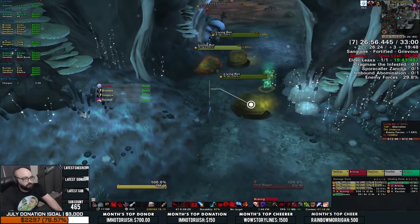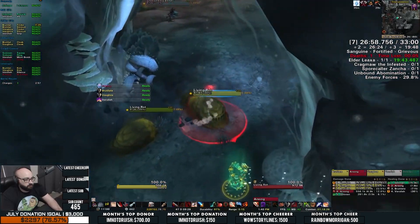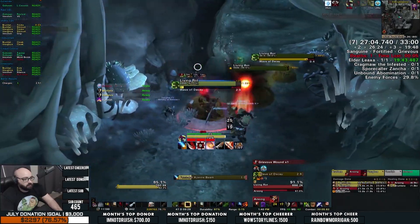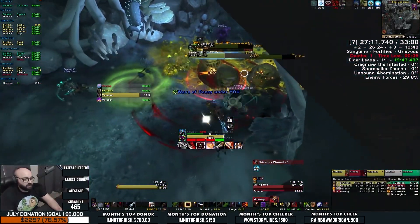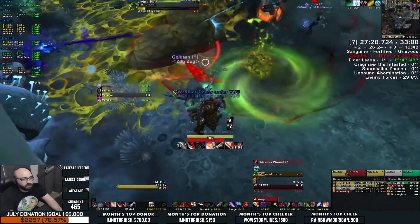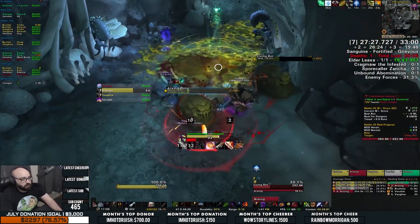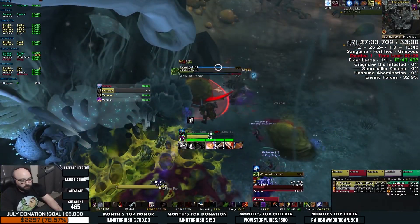Moving on to the Living Rot NPCs, they have two abilities to watch out for: Wave of Decay and Foul Sludge. Wave of Decay is handled by simply moving out of the green stuff on the ground. Foul Sludge requires you to observe where a green spell effect will be landing in your general area. Interrupt whatever you can from these guys, as long as a higher priority spell such as a diseased Lasher's Decaying Mind is not also going off at the same time. This NPC is one of the lesser evils of the dungeon, so as long as you can avoid standing in anything green, you'll be fine. Just make sure you're not mistaking a Resto Druid's Efflorescence as a damaging ability.